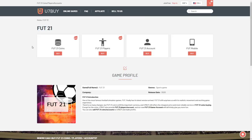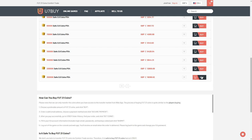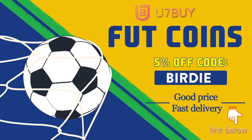If you're looking to pick yourself up some coins for FIFA 21, make sure to click my link in the description, go to u7buy and use my code 'birdie' at checkout to get 5% off your order.